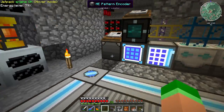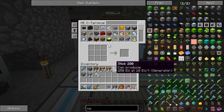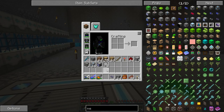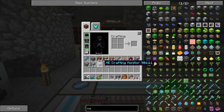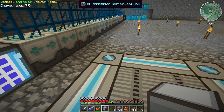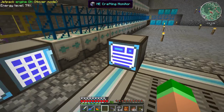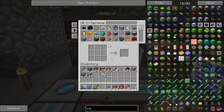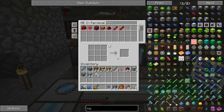Let me also set up a crafting monitor real quick — I'll put it where it can touch the system and get power. When you add a new pattern into the system it cancels all current crafts, just so you know.